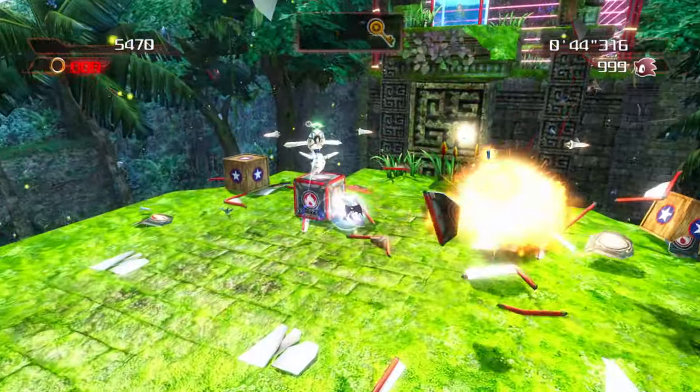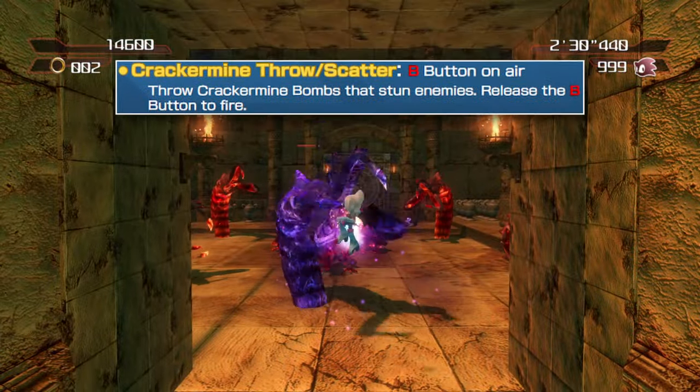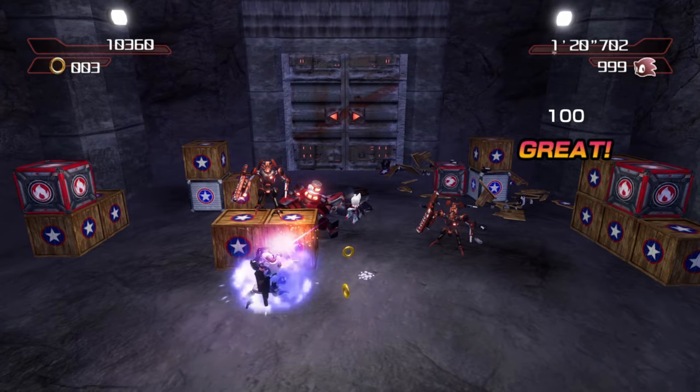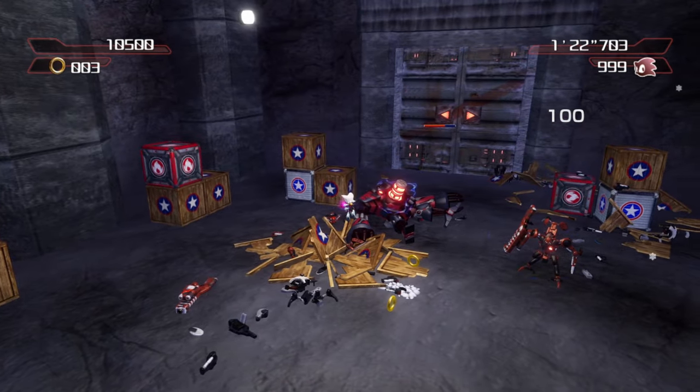Not much of a stealth mission with these at her disposal. Holding the button in the air will stop Rouge in place and charge a stronger version. When released, she will throw five mines at once, dealing heavy damage.